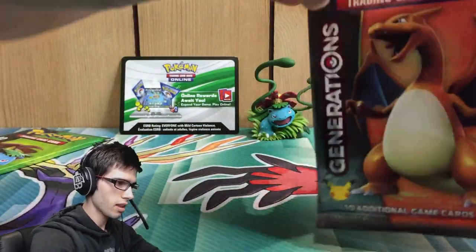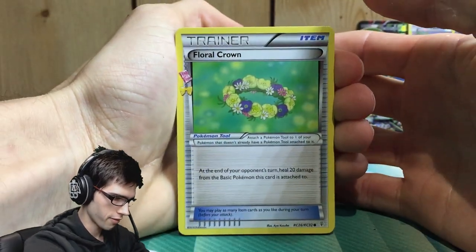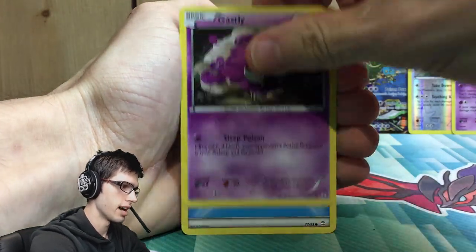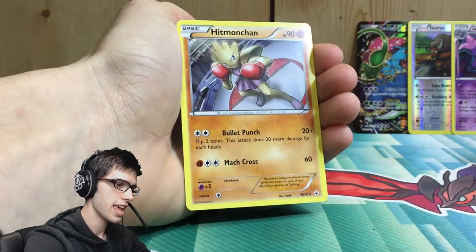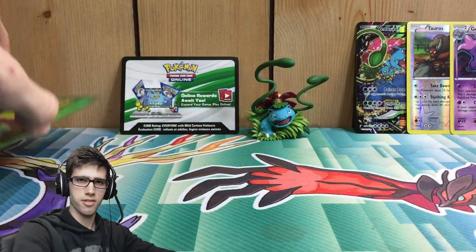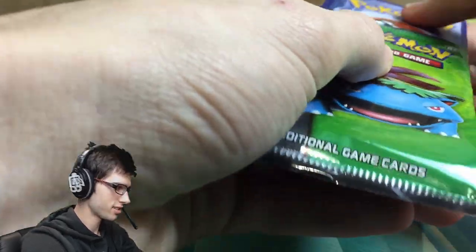Let's move on to the next pack — Charizard, not even bad! Kicking this pack off with a Floral Crown Graveler, Revitalizer, Lightning Energy, Krabby, Gastly, Water Energy, a Pikachu Reverse Common, a Diancie from the Radiant Collection, and a Hitmonchan regular rare with Bullet Punch and Mach Cross. Nothing too crazy so far, but we still have the mascot pack to open.